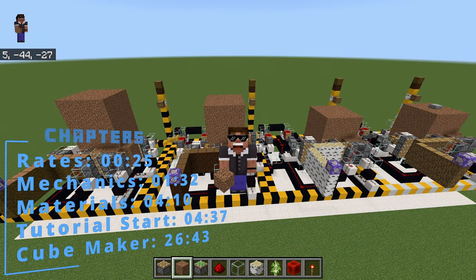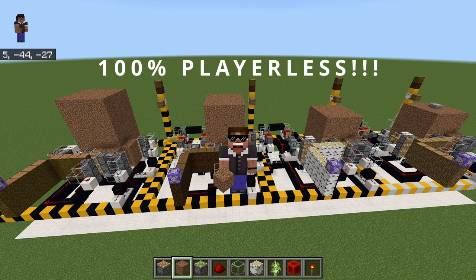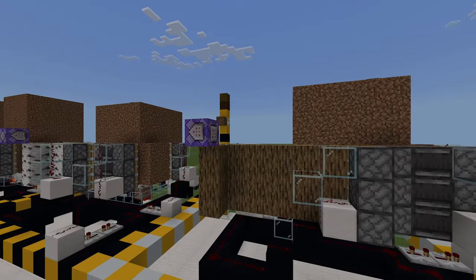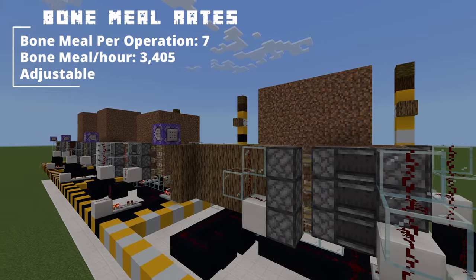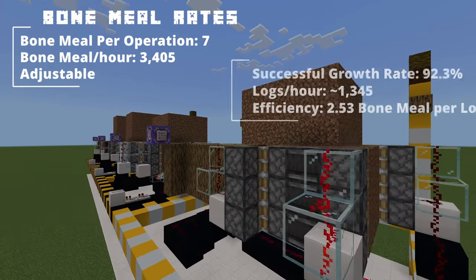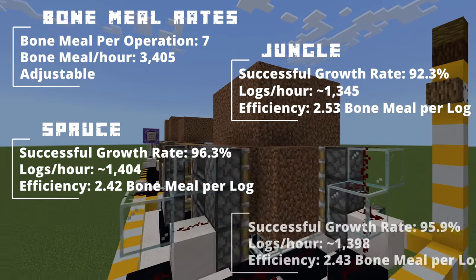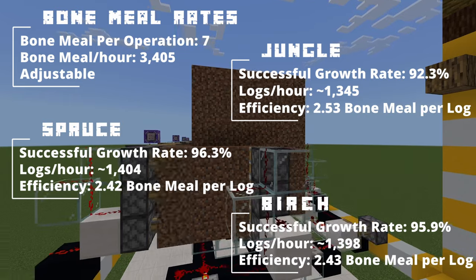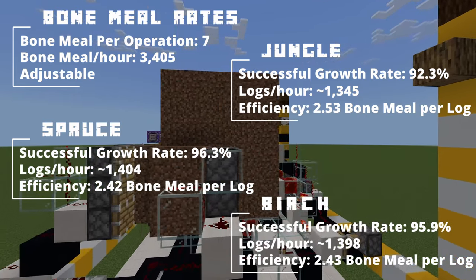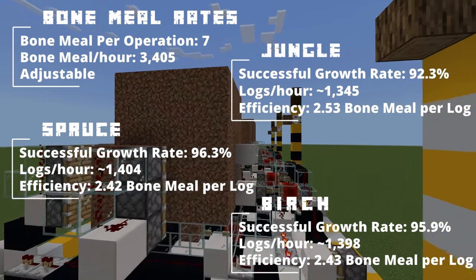What's going on everybody, my name is Inefficient, welcome back to the channel. Today I'm going to show you how to build the tree farm you see behind me — good for spruce, jungle, birch, and oak wood. I've run tests for about two and a half hours to get accurate numbers. You're using roughly 3,405 bone meal per hour, getting an average of about 1,400 logs per hour, using about two and a half bone meal per log — pretty efficient all things considered.